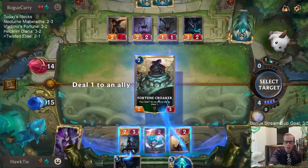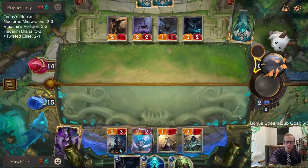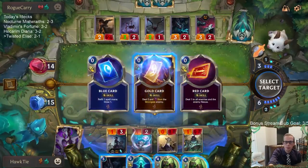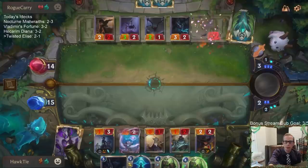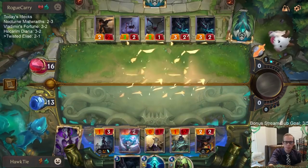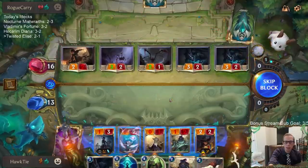Let's go Fortune Croaker and keep Glimpse Beyond available. We're going to lead with Salvage. I was hoping to go Frenzied Skidder with the fearsome. We're not going to have very good blocks this turn but we have a lot more cards in hand, so it's okay that we throw away some units.